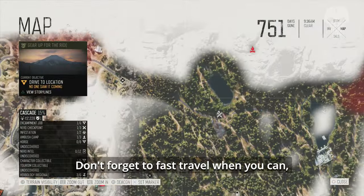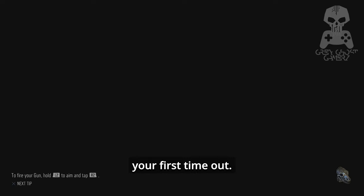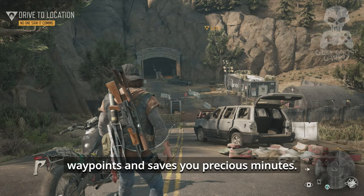Don't forget to fast travel when you can, so you may want to skip the Survival 2 difficulty setting your first time out. It cuts down on the commute time between waypoints and saves you precious minutes.